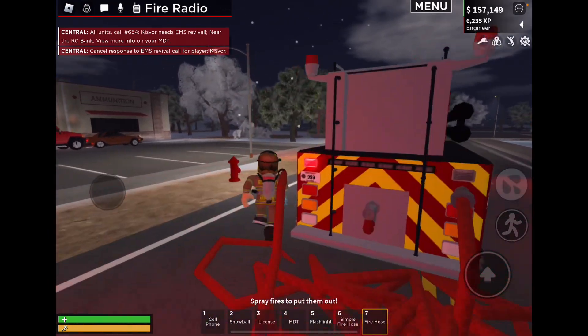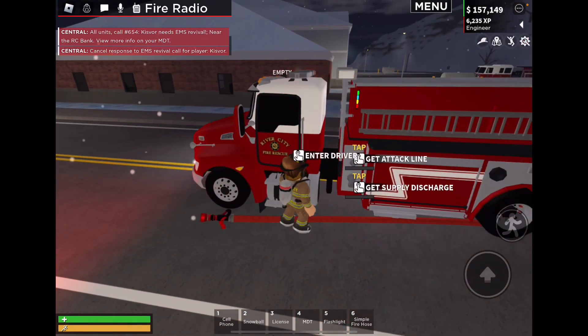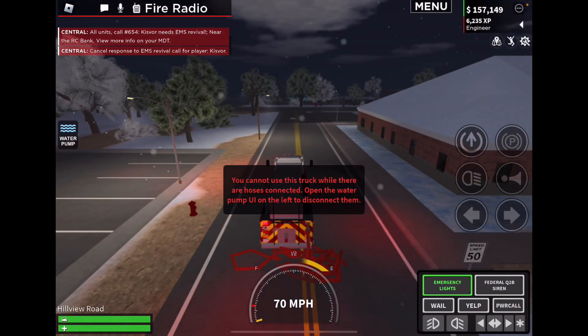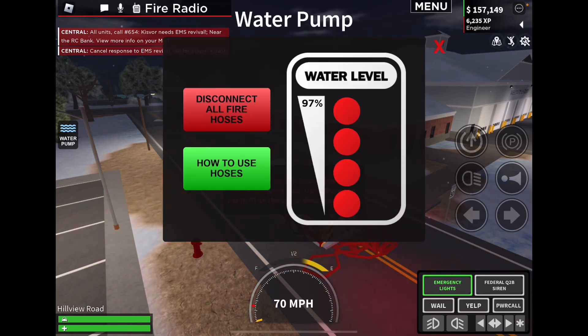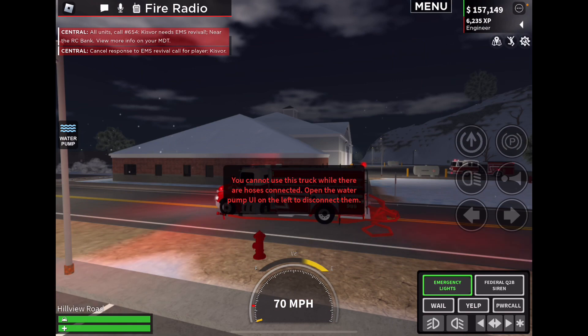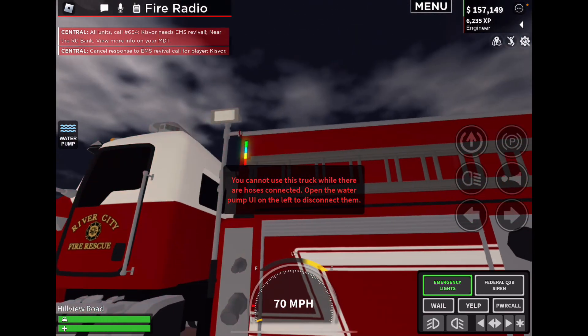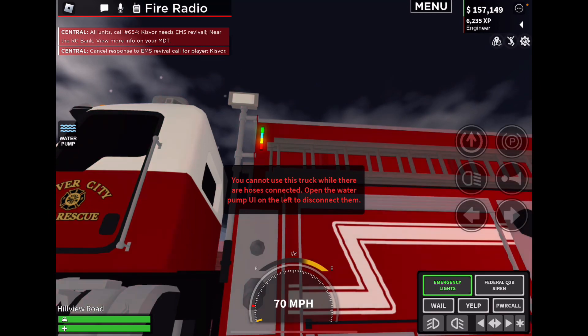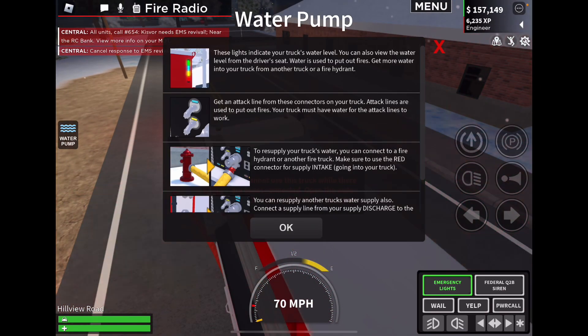You do eventually run out of water in the truck, as you can see. You can't move whilst you're using the water either. Here we have 97 water now. On the side of the truck there - you can see the little lights on the side - they will indicate how much water you've got left.